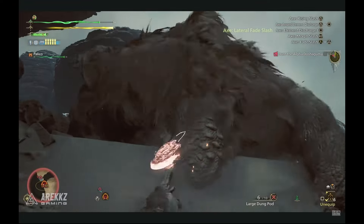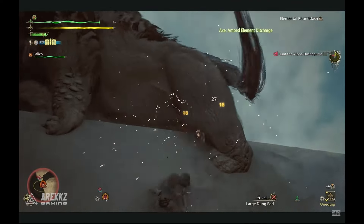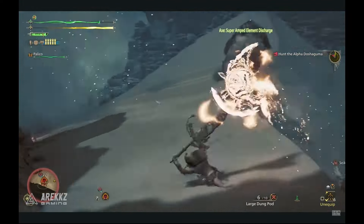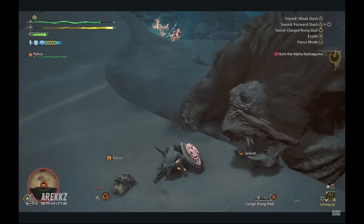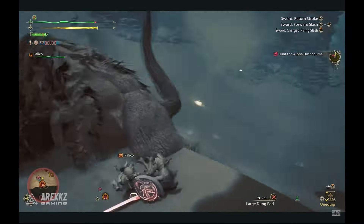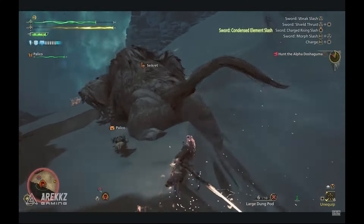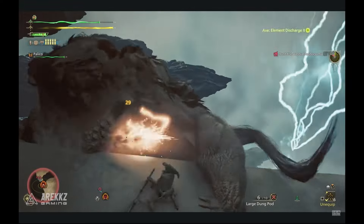Starting off with the changes, phials have been upgraded in Monster Hunter Wilds. You can stack more energy into them once they are full. In previous games, when you loaded phials with topped off phials, the energy would just disappear into the void. Now you can give each phial a Super Saiyan haircut with respective buffs. Element discharges will consume half a phial while the SAD will still consume all phials, but with an apparent 66% increase in damage to overcharged phials.